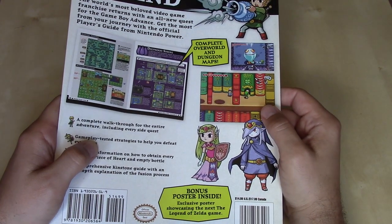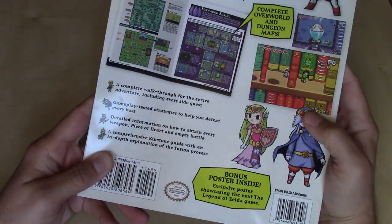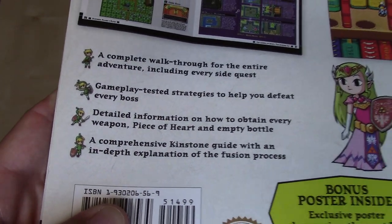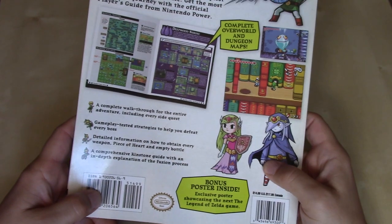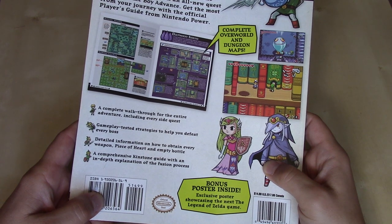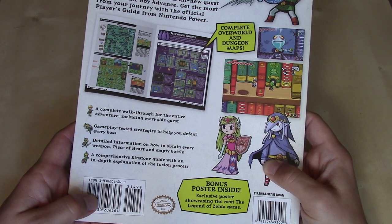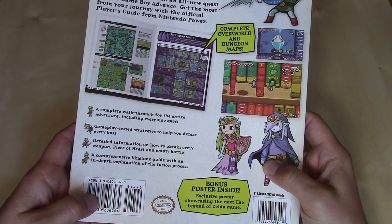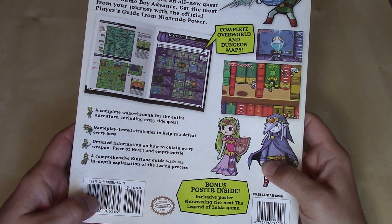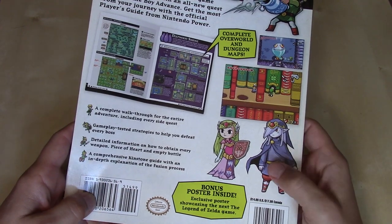The platform on the Game Boy Advance was actually 32-bit, but the games actually mimicked more the design of Super NES games at the time. We've got Link in a couple different poses serving as bullet points, letting us know this is a complete walkthrough for the entire adventure, including every side quest, gameplay-tested strategies to help you defeat every boss, detailed information on how to obtain every weapon, piece of heart, and empty bottle, and a comprehensive kinstone guide with an in-depth explanation of the fusion process. Really fun mechanic in this game.